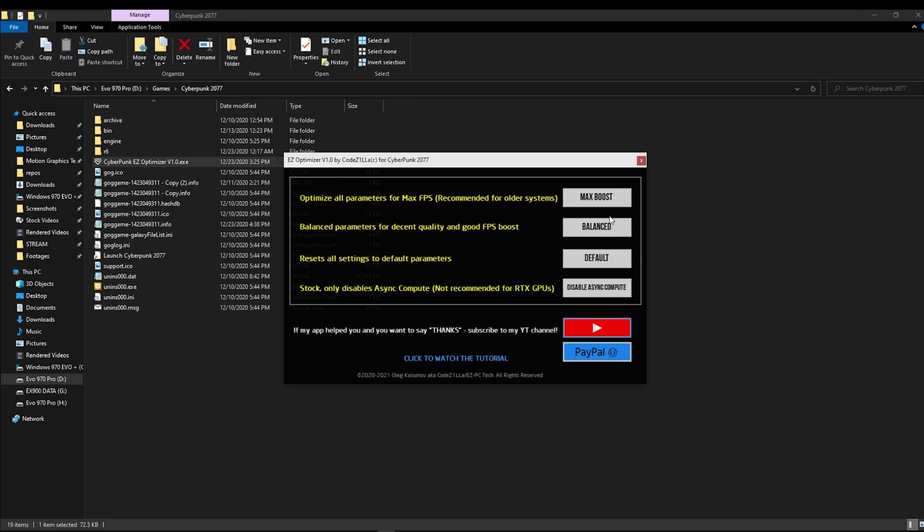There are basically only four buttons that you will need to interact with to tweak the performance, so let's quickly go through them. The first one is the max boost option. I highly recommend you to use it on older systems, let's say GTX 1060 and below. It will give you the best possible graphics quality which you are not going to see with the low settings in the game, meanwhile you will have a really significant boost in FPS. So this is your way to go with an older system — when right now, with the default settings, you are running at around 30-40 FPS, this is what you have to choose.